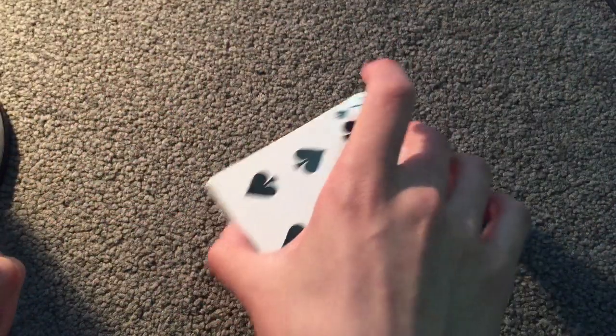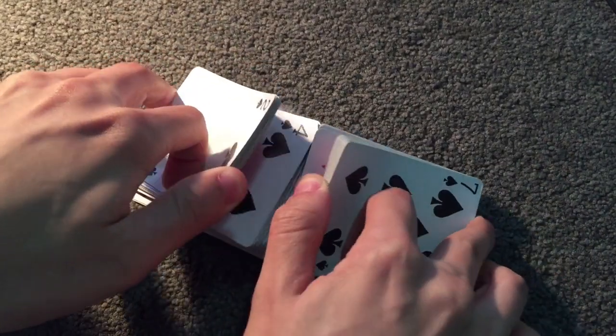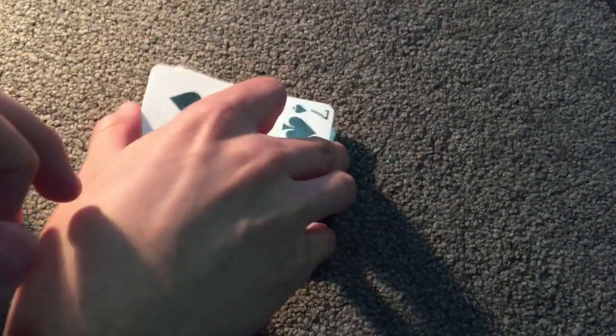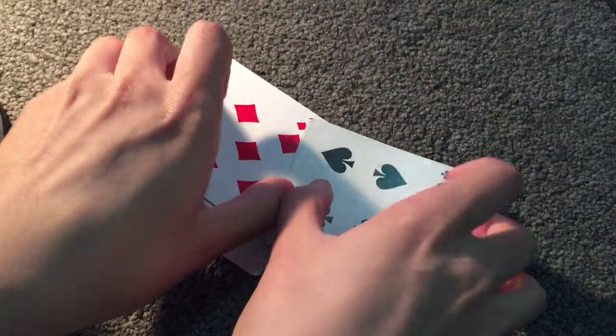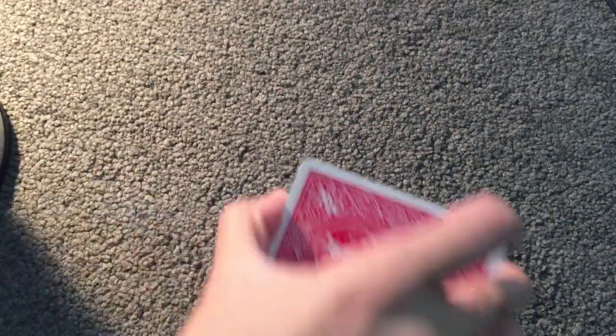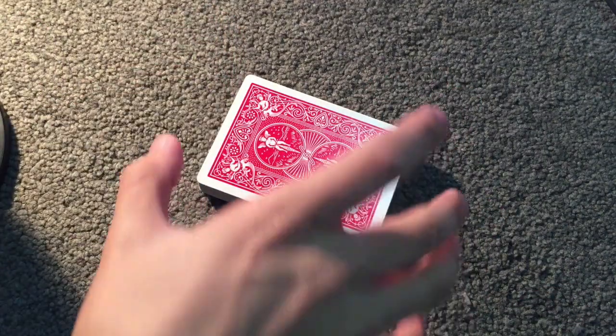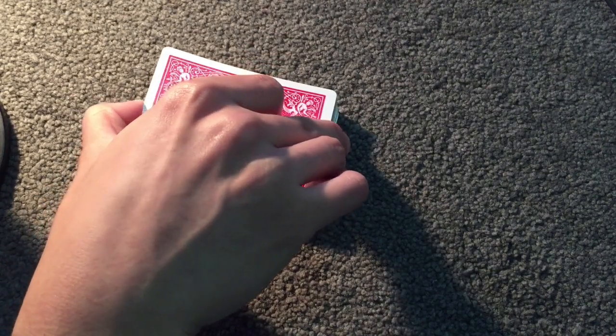Let's get into the Riffle Shuffle tutorial. Once you have your deck of cards, we're going to teach you first of all the most bare-bones, simple version of the Riffle Shuffle. Take the deck and put it on its horizontal landscape side facing you. What you're then going to do is cut off about half the cards.